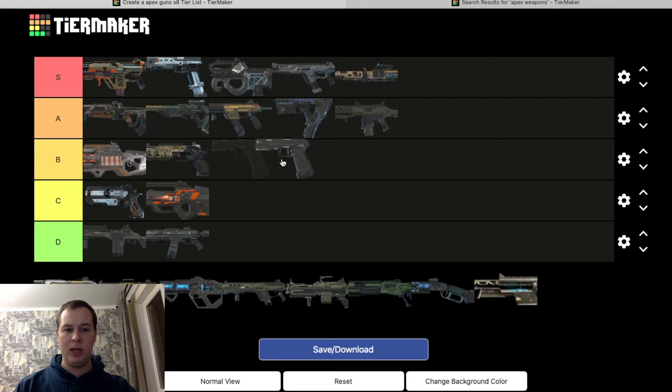P2020 is going into C tier. Even though you can put hammer points on it, the Mozambique does way more damage with hammer points than the P2020 does. The P2020 on its own with no hammer points is not that great, especially on controller — your trigger finger has to spam it fast to do consistent damage, and it's hard to aim. Hammer points might bring it up to B, but without them, C. Still better than the G7 and the EVA-8.